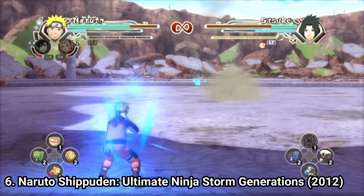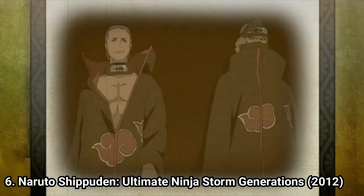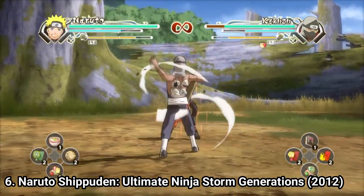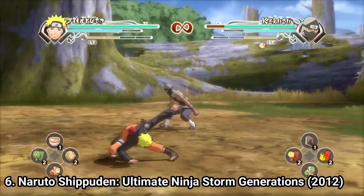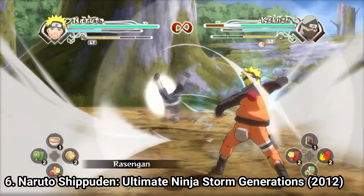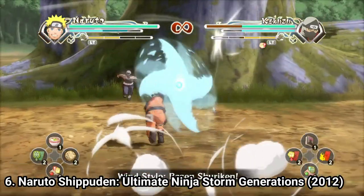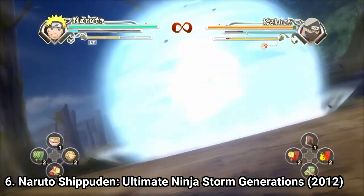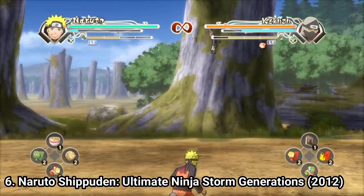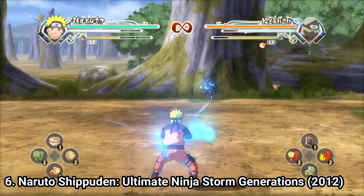After you select a character, you get a cutscene, then pictures with text and voice overs telling the story, and you go from one battle to the other. Each battle is preceded and succeeded with a story element. The stories are great — they are the ones from the manga and anime — and you get some parts that weren't in the anime or manga. After finishing a character's story, you unlock more characters. There are 12 story arcs to play.